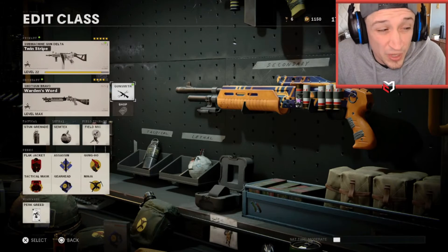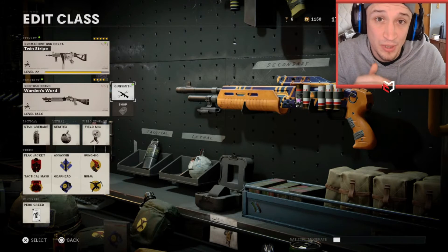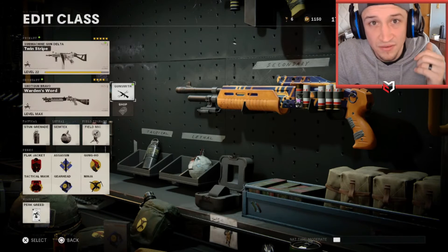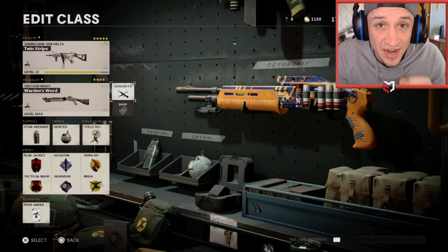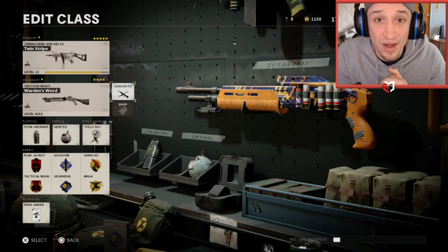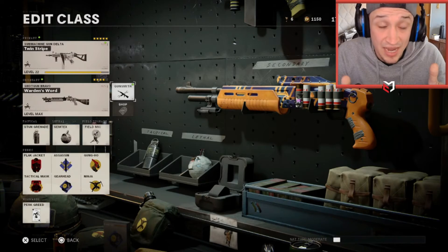So we're going to switch it up a little bit. For our class, we usually use a stem for our tactical, but now we're going to be running a stun grenade. And instead of cold-blooded we're going to be running gung ho. I always wondered why people were running around with Molotovs and stun grenades. I now know why — it completely eliminates your sprint-to-fire time. Like, it's immediate. So you can sprint around and fire rapidly with this gun. I'm going to hop into some Nuketown games and see how we do.